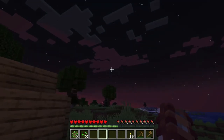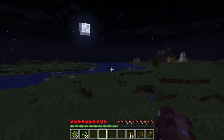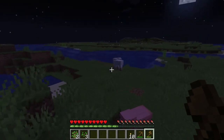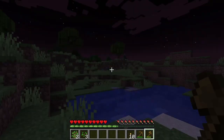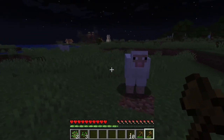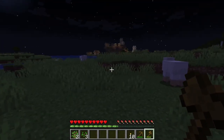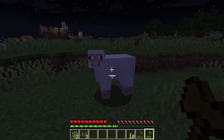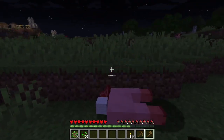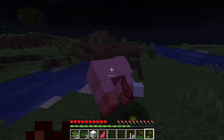Now the nighttime may initially seem a bit scary at first, but there are ways of avoiding it, as I will show you right now. What you're going to want to do is find a herd of sheep — it can be anywhere in the world. You're going to want to take their wool. Sadly, you're going to need to kill them for that, because there is no way to take their wool peacefully with our current tool set. Just hit them a few times with your axe. You're going to need three pieces of wool to make a bed to sleep in and skip the night.